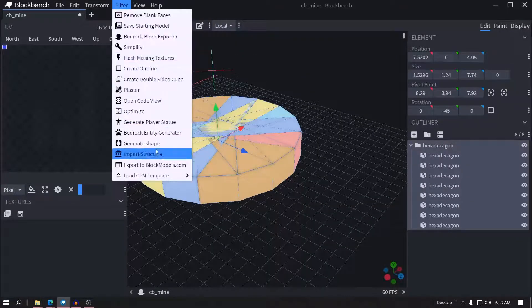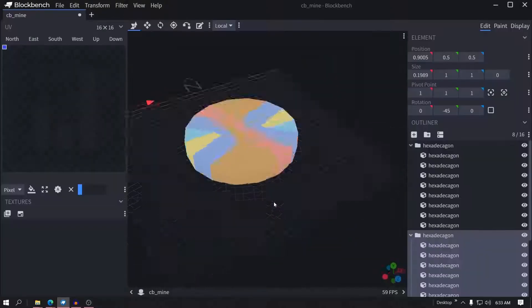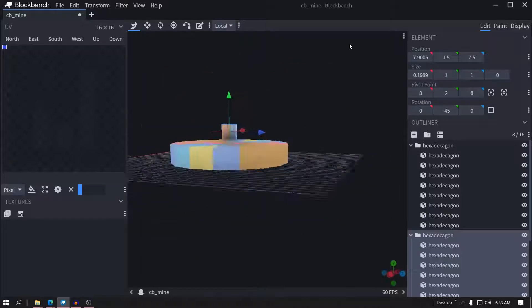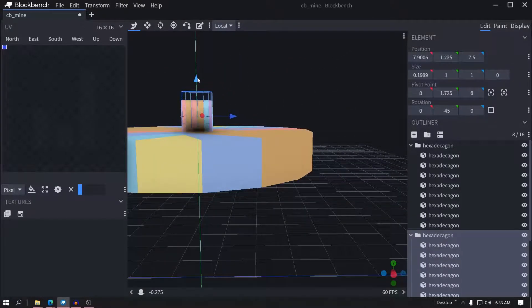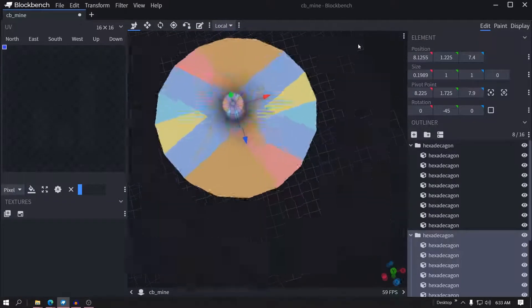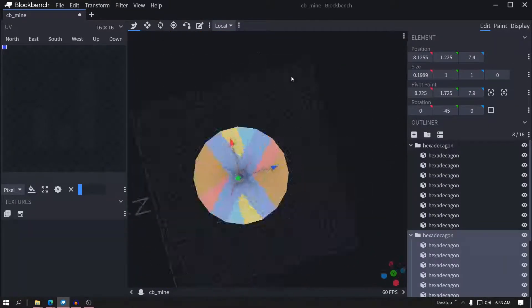Okay, let's put a top on it. Let's do another one — generate shape, scale that down to one. Perfect. Put this in the center. Go down, Control+Shift to do small increments. Looks pretty good to me.